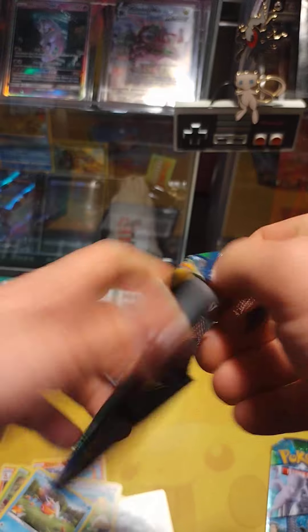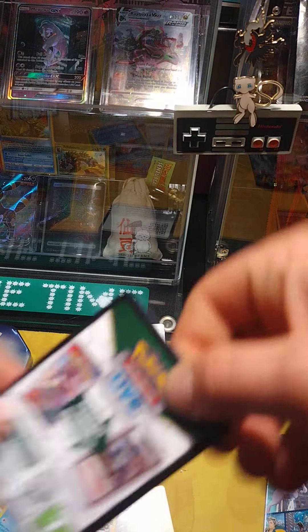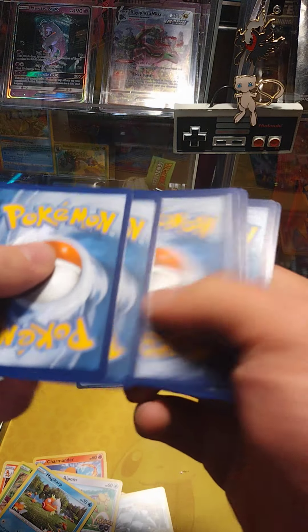What's going on YouTube? Here with another cracking. Tonight we have this sealed Snorlax Pokemon Go Bundle. Cracked one of these before. Last one of these I cracked, I got a Radiant Charizard. Let's go ahead and get right into this bad boy.